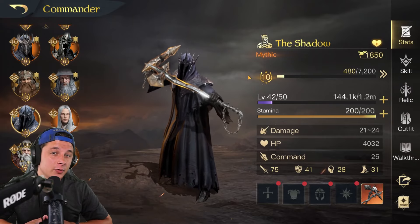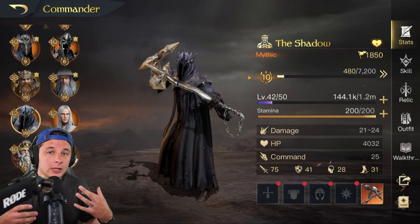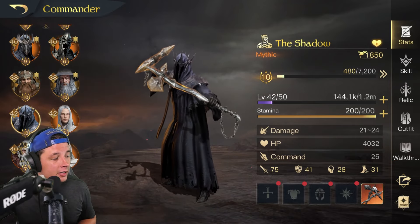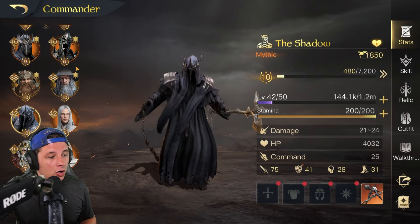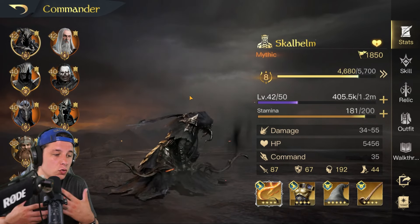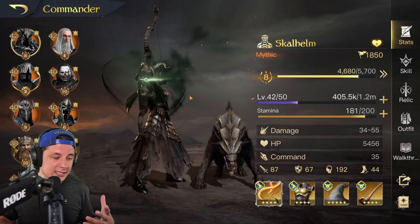Hey everyone, welcome to the channel All Things Middle Earth. This season I'm running a bit of a different lineup than the typical meta. I'm running Sauron, who's very much in the meta, along with The Shadow, Saruman, and Skull Helm as sort of an anti-meta crowd control lineup that I'm just testing.